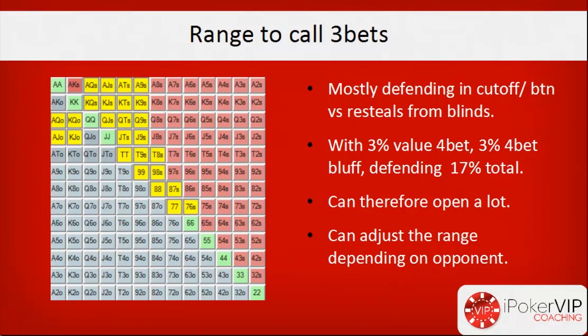Let's look at a range we could consider calling free bets with. Mostly we're going to be defending in the cutoff or on the button versus re-steals from the blinds. The image on the left is 11% of hands in PokerStove. Our value four-bet range is generally jacks-plus and ace-king — four-betting ace-queen in position is generally very bad, and four-betting pocket tens or worse is also pretty bad unless you're against a really aggressive player.